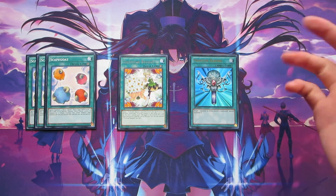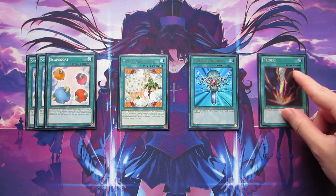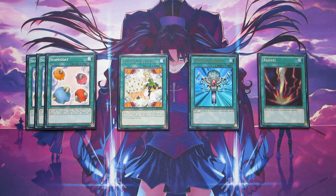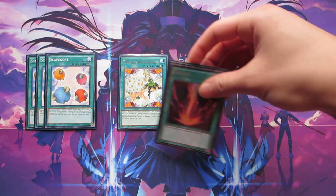I'm also playing one copy of Monster Reborn because bringing back Link Monsters from your graveyard is definitely not a bad option. And last but not least, one copy of Raigeki — Trickstars have a pretty difficult time getting over established fields, especially since your monsters are really small and even your Link Monsters have niche effects, so you need other ways to clear out massive fields, and Raigeki is just the card for that.